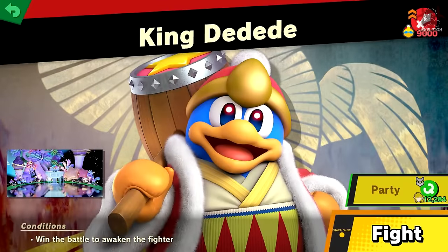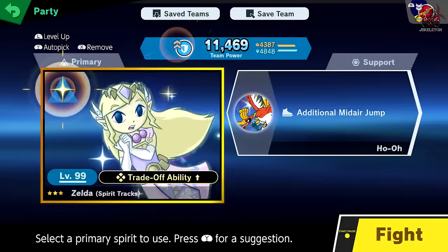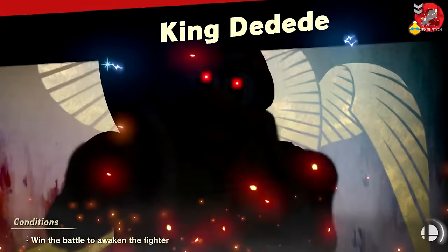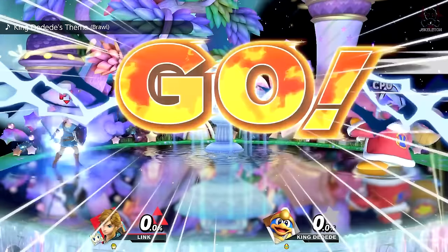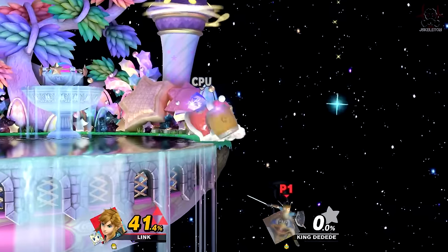Of course, if you haven't unlocked King DeDeDe outside of World of Light, unlocking characters in World of Light will also unlock them outside of it. But it doesn't work vice versa — if you unlock characters outside of World of Light, you still have to unlock them inside World of Light as well.